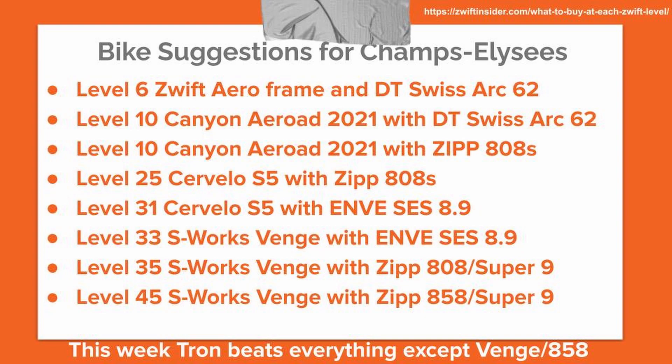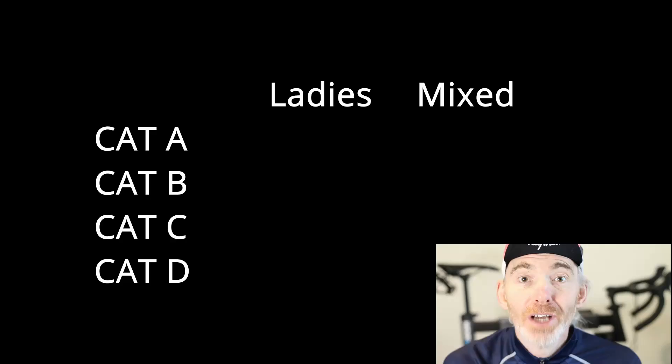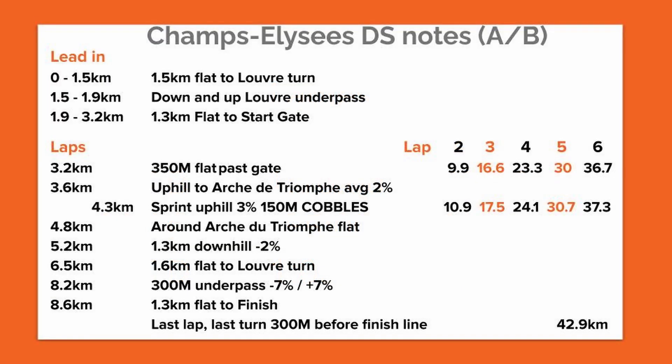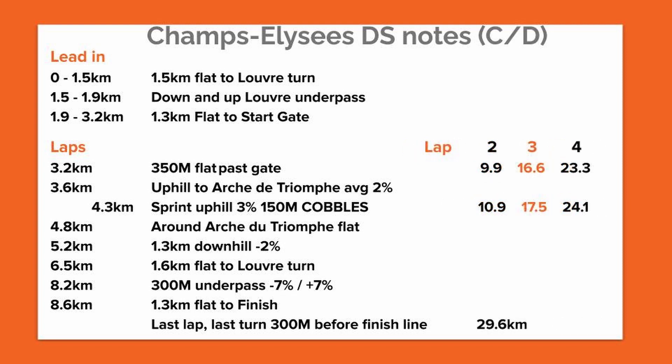Let's do target times — I'm not even going to waste your time with a drum roll, let's just jump right to it. That's everything for this week. I'm going to leave you with the DS tear-off sheets — like last week there's two of them: one for the A's and B's doing six laps, and one for the C's and D's doing four laps. Have a great week between now and the race, and if I see you out there, ride on.